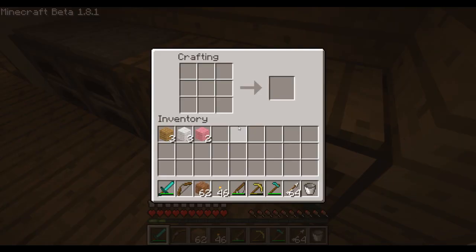Let's just go over to the crafting table and craft a bed — just an ordinary red one. Or not, a white bed instead.